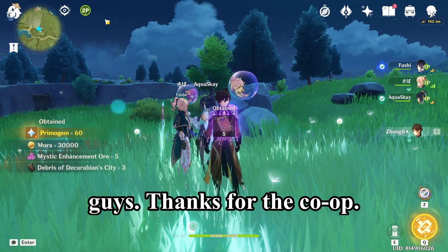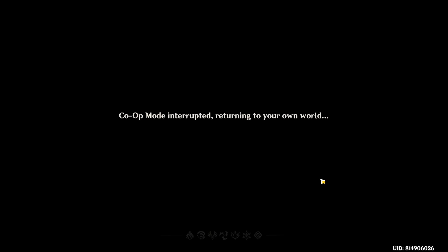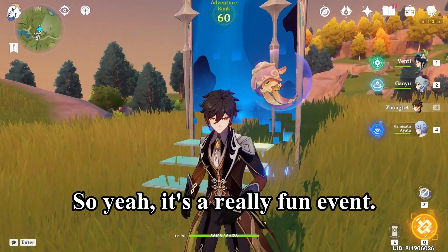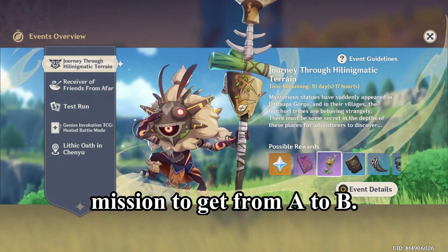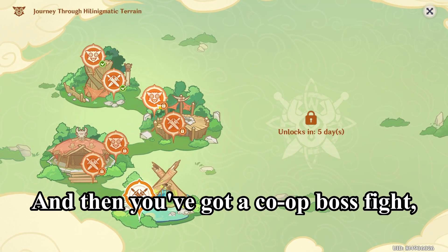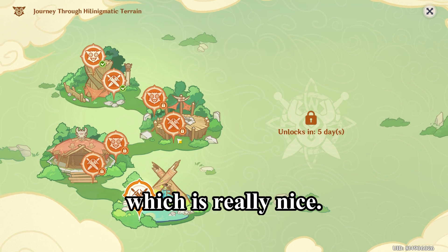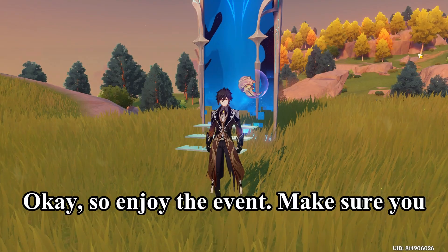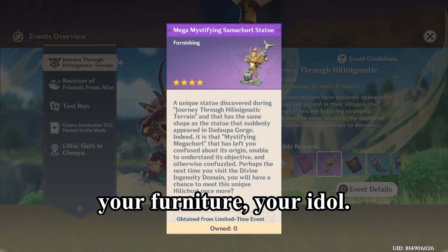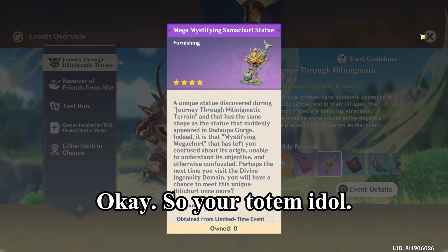I'm just going to leave now — thanks for the co-op. So yeah, it's a really fun event: you've got a stealth mission to get from A to B, and then you've got a co-op boss fight, which is really nice. Enjoy the event, make sure you get your Primogems and your Furniture and your totem idol.